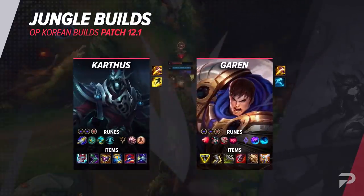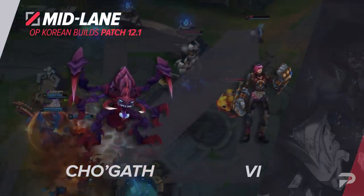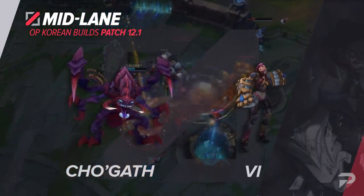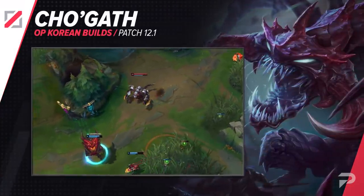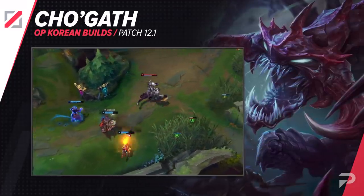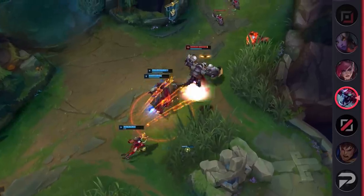Next, let's talk about the mid lane. First up, we have a build for Cho'gath that's gradually gaining popularity. While Cho'gath mid does plenty of damage, it's crucial that a player lands their abilities. His two main abilities are not targeted. As a result, it makes sense to take Glacial Augment over an offensive rune — it's more important that you land the abilities in the first place.